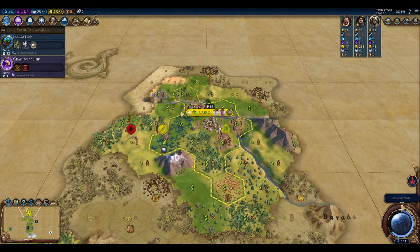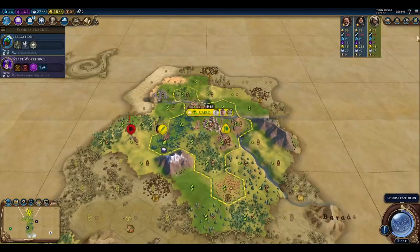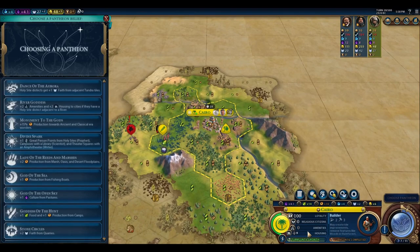One turn until we finish Craftsmanship. We have finished Craftsmanship — we'll start working on State Workforce here. We've finished our Pantheon. We have eight housing currently, so we're not doing too bad on housing. Otherwise I would consider River Goddess, because this is probably where we're going to place a Holy Site anyway.